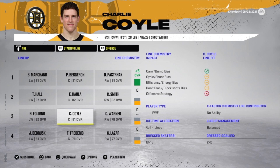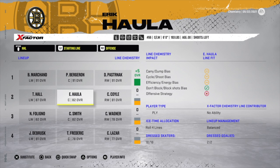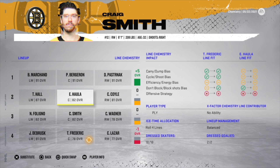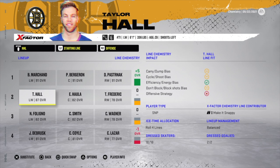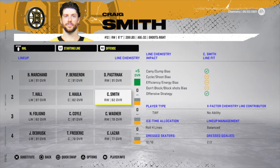In previous games it was heavily about player types; line fit came into it but player types were very heavy. This year in NHL 22, for the sniper/playmaker/power forward combo, the minimum you need to get a plus one is a line score of five. With Charlie Coyle on the line, the line score is only one — it has to be at least five to get a plus one. Even Trent Frederick with a line score of two doesn't change that.